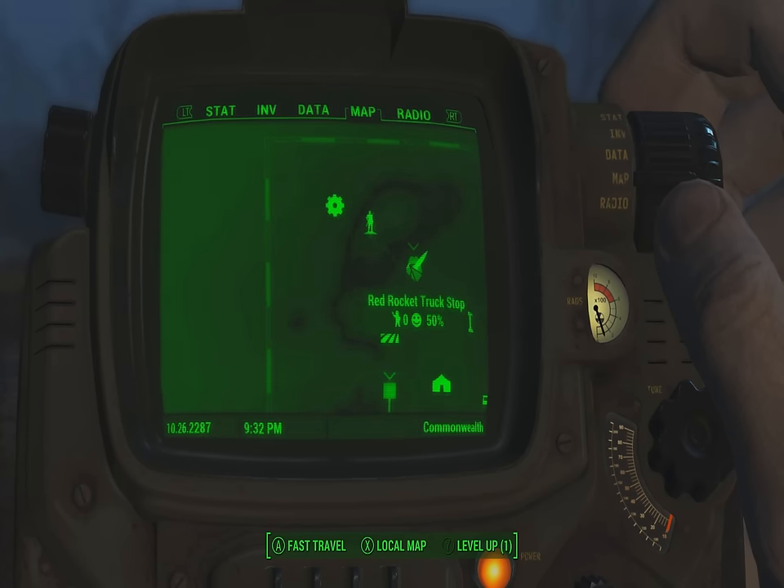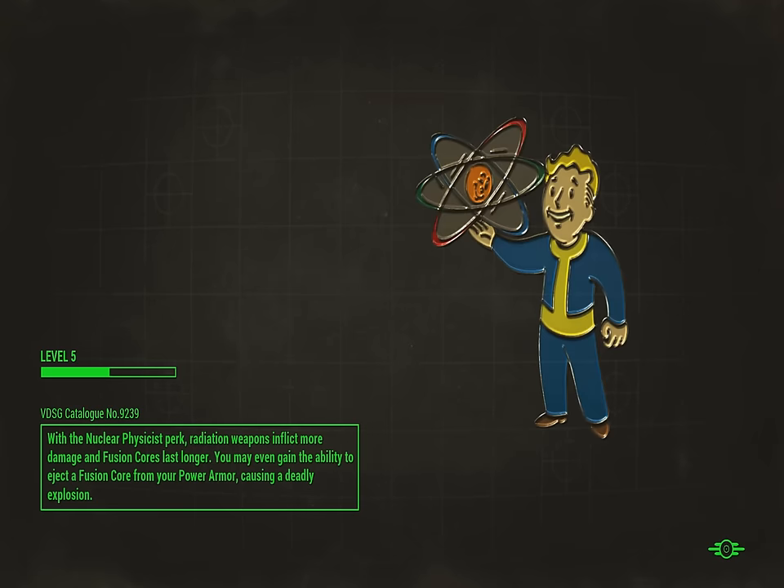So we're looking for the Red Rocket Truck Station. We're just going to fast travel there.